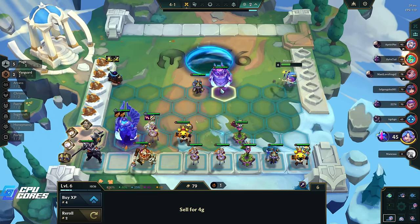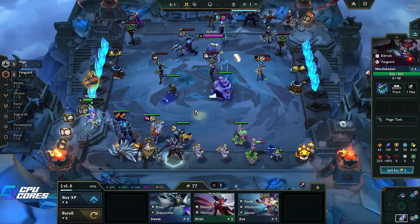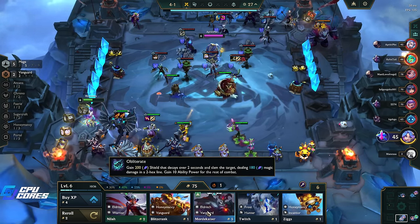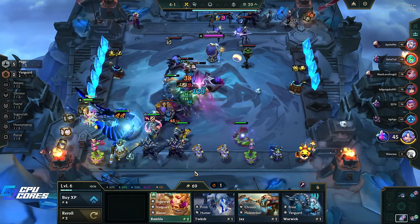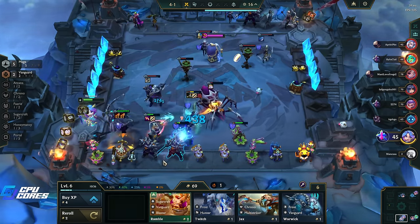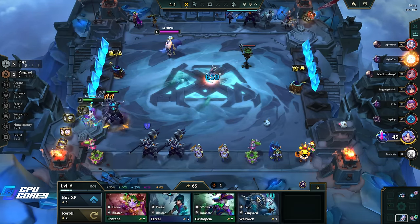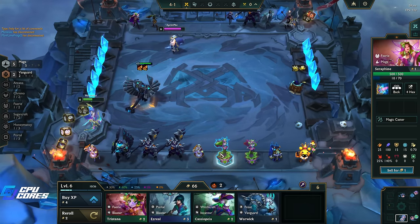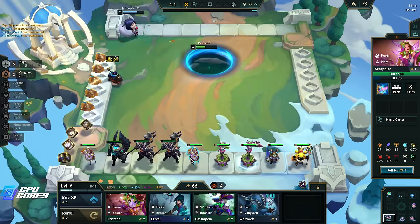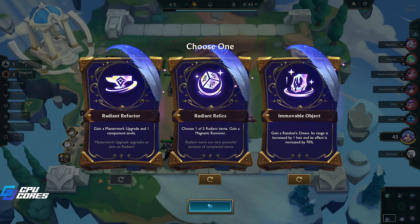Yeah I do - because Galio is a Vanguard of course. It's the Jinx we don't need. You're going in now, we've got two tanks. We need another thing. Love to get this Vanguard in as well - I'll take two of them. It's so hard rolling for these champions. Galio is super important so we are going to take that. This is a two-star Seraphine I think, so that's good. Radiant relics - oh, magnetic remover as well.